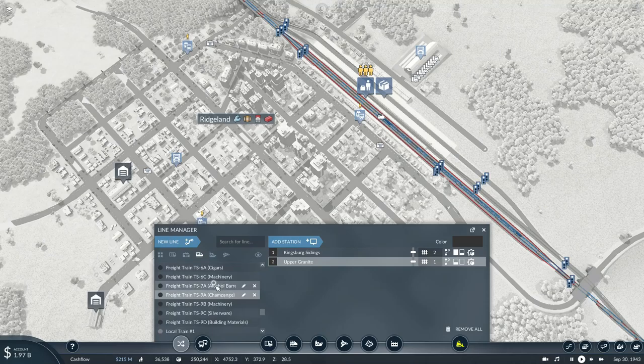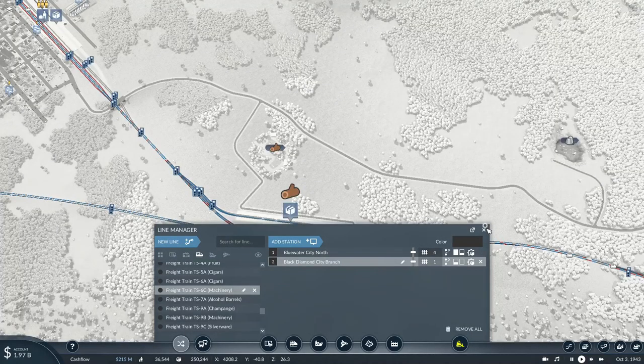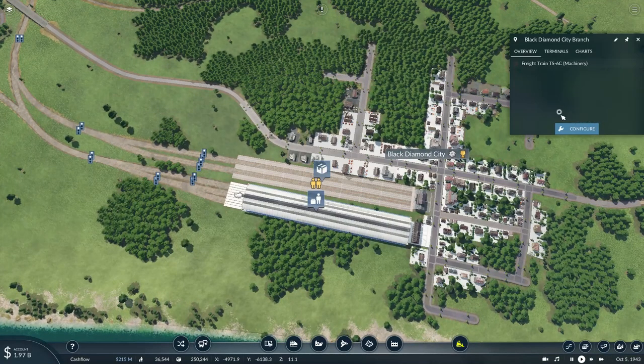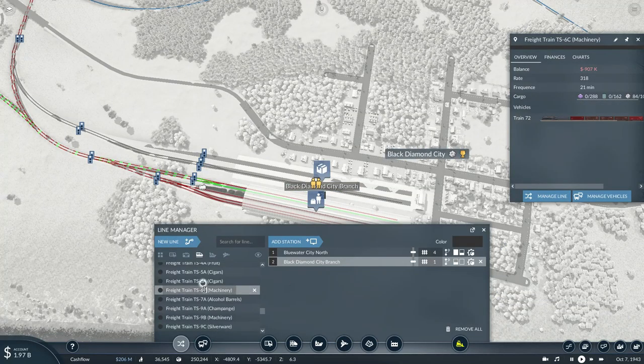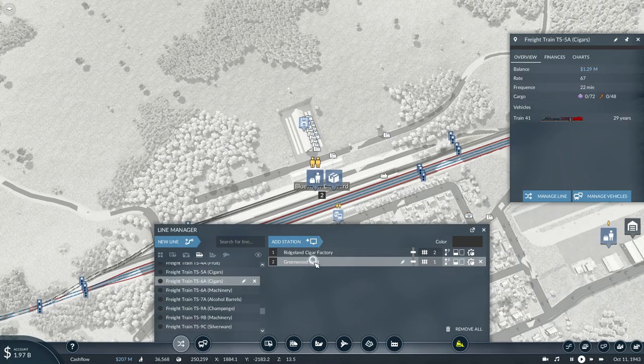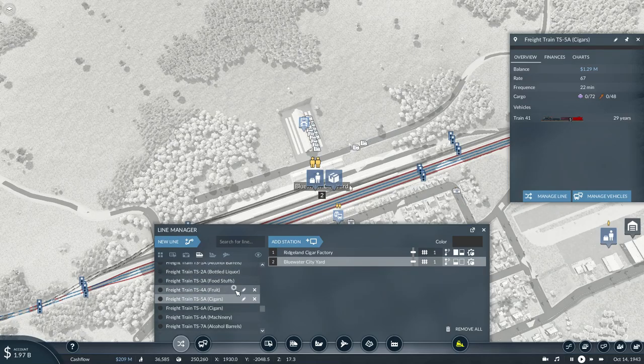As long as I go to the same destination - Black Diamond City Branch - this is going to be Freight Train T6A, because it's basically the first freight train delivering supplies to the town. Same for this one - actually it's going to be 4B, and this is going to be 5A.